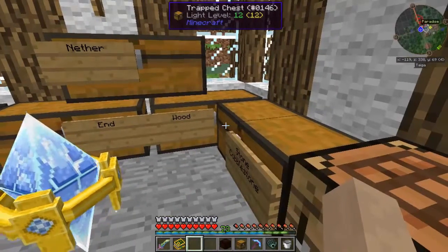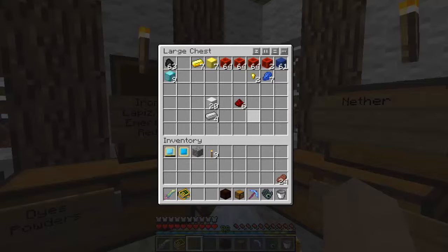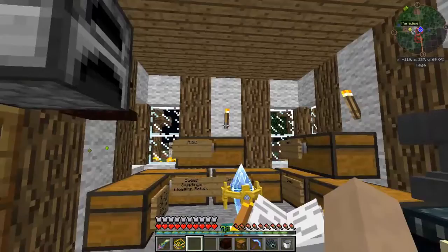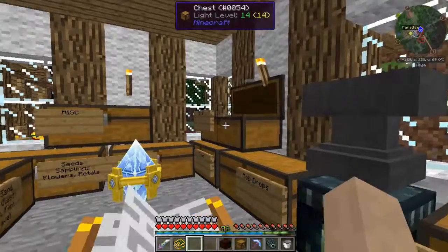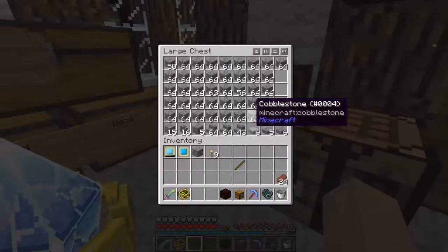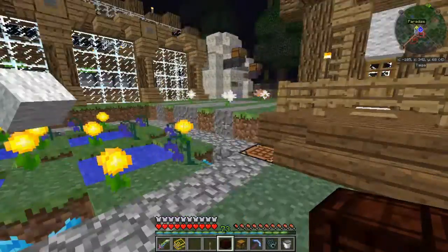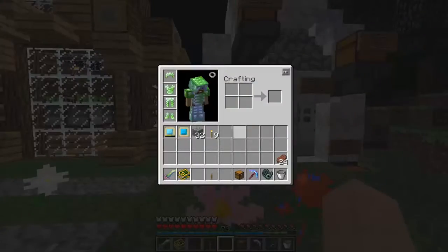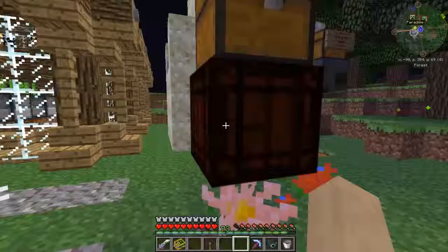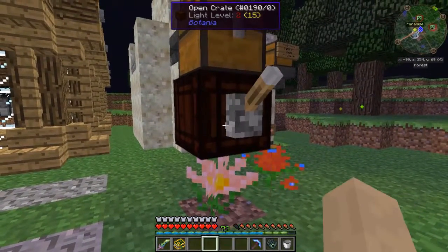And then we need redstone. I don't want to do that because that would look really ugly. Let's just do lever. I'm surprised I have no levers — probably lost it when I died. There we go. Now, right above the Rannuncarpus we place that, and then the chest like so.